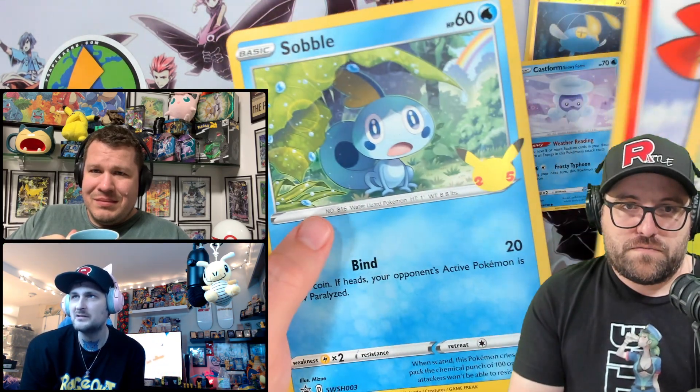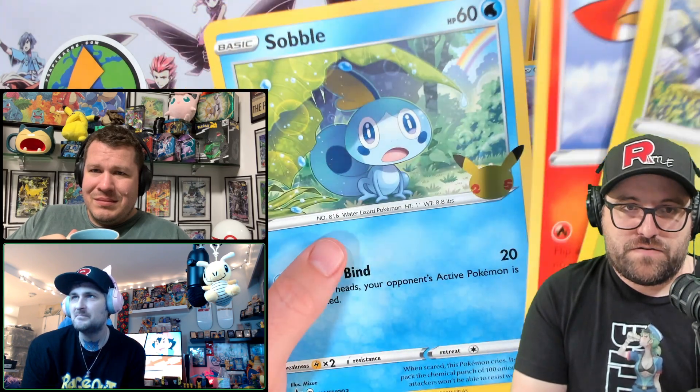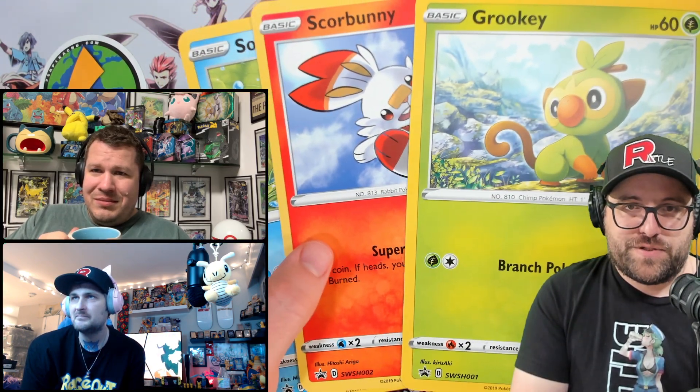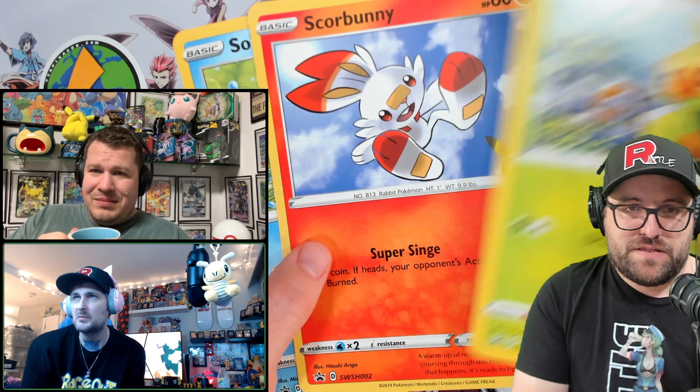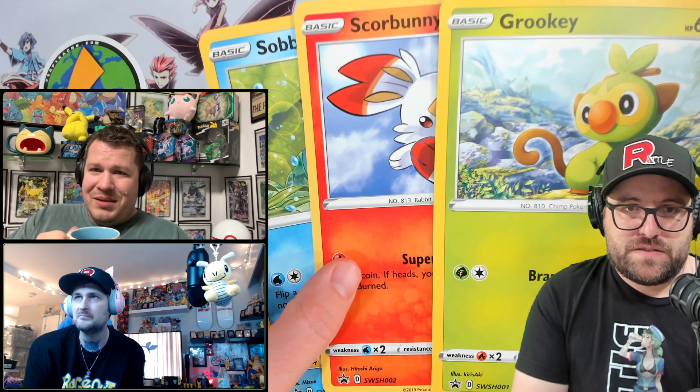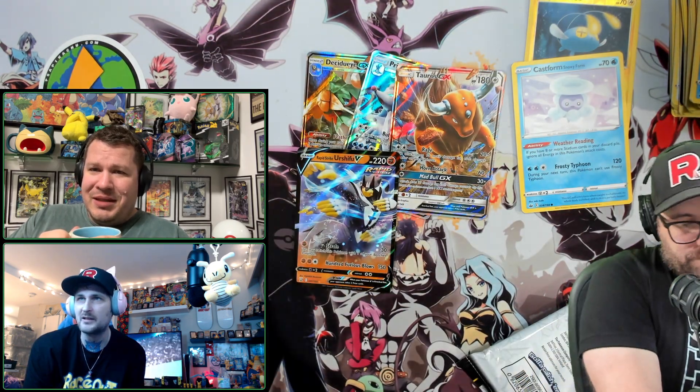Yeah, we have no amazing rares or anything like that to save us either. They really dropped it like it's hot when it came to amazing rares. But these three — I think the Sobble line, maybe. Scorbunny all the way — I was about to say Scorbunny as well. It's mainly because I don't like going up against Sobble.